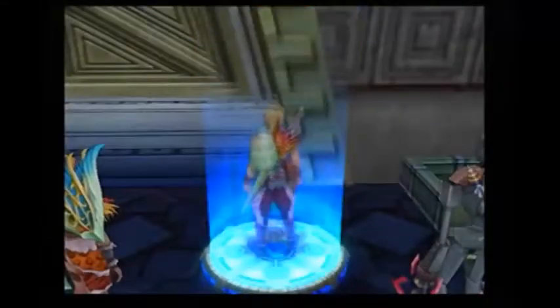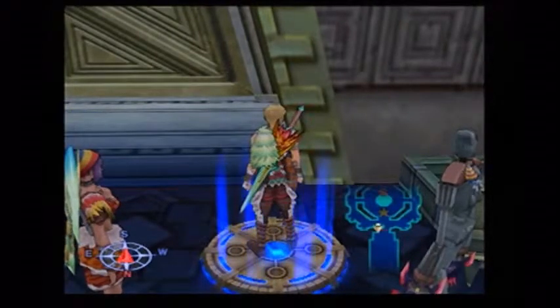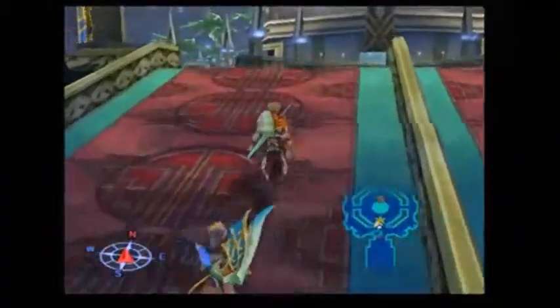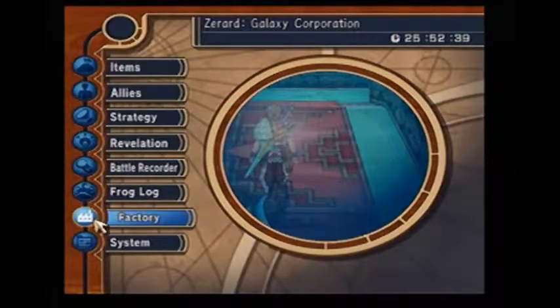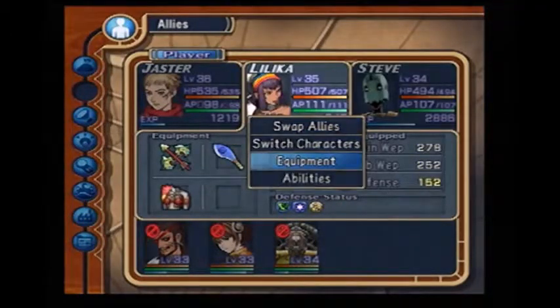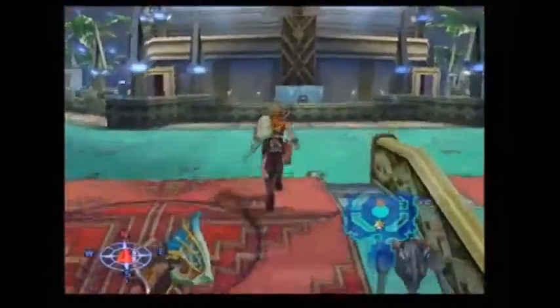We can finally get our galactic travel visa renewed hopefully. The first time we went to get it renewed we got thrown in prison. The second time we went to get it renewed, a hacker hacked the Datron factory. But as they say, the third time is a charm — let's find out if that's true or not. I do want to equip that hatchet — I want to do it now before I forget.